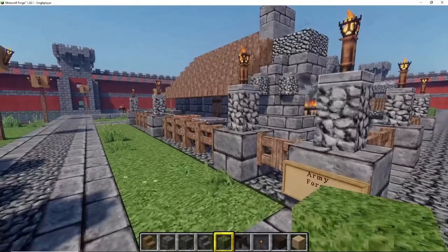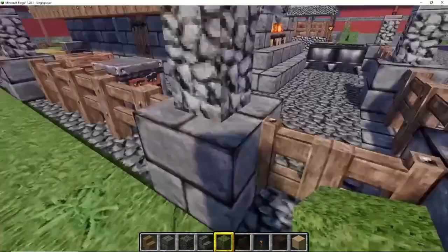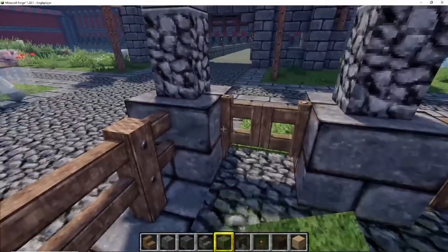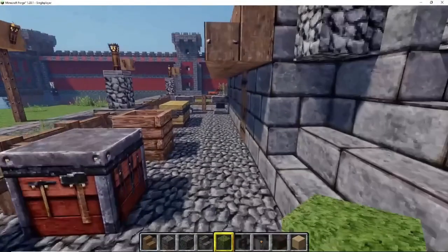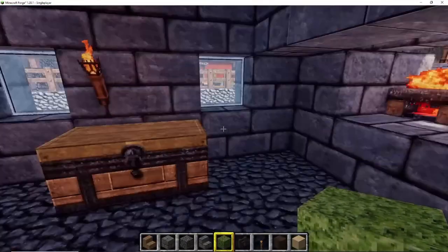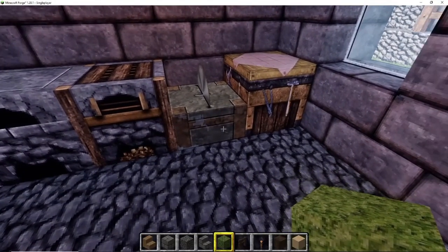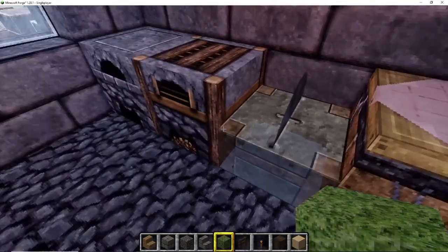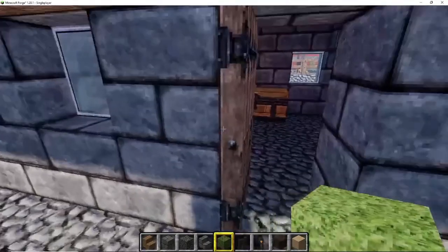As you can see, we start off with the army forge, and on our right-hand side is the barracks. It's pretty straightforward — you've got some cauldrons, fire, a crafting table, a smithing table, a couple of anvils, and some extra equipment you need to make gear with.